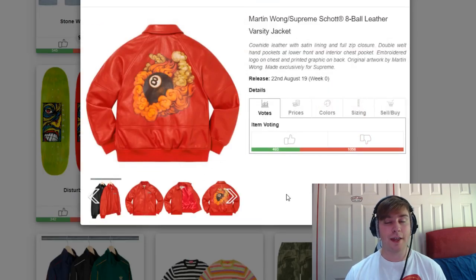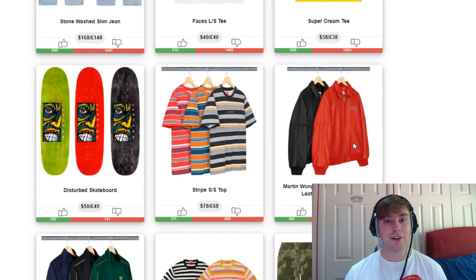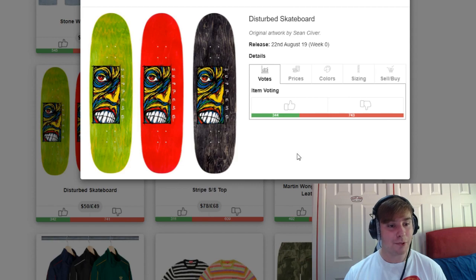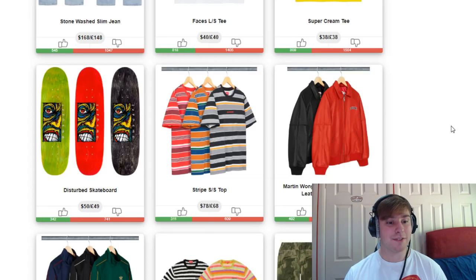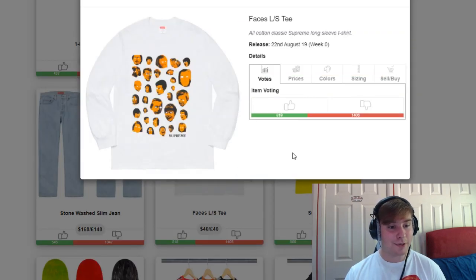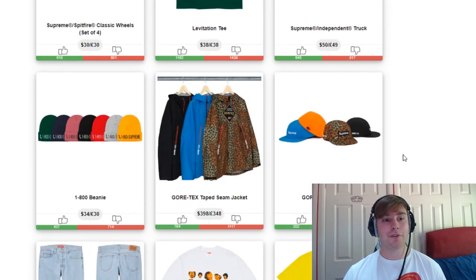We've got the Martin Wong 8-ball leather varsity jacket — I do like the Martin Wong pieces, however with the retail estimation of nearly £700 it is a bit of a yikes. We've got the striped short-sleeved top; I saw a lot of people like this but I think the colours are a bit wild. The Disturbed skateboard reminded me of the Scream look — it's artwork by Sean Cliver, who I'm a massive fan of, but I was hoping for a bit more from him this season. We then have the Super Cream Tee and the Faces Long Sleeve Tee. The Faces tee is a bit creepy but quite cool with the no-eyes aspect. We also have the Gore-Tex camp cap and Gore-Tex taped seam jacket — both a bit yikes for me personally.